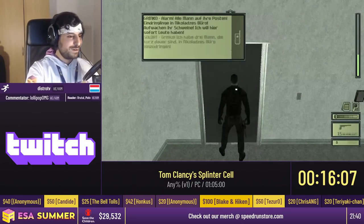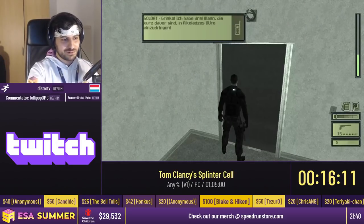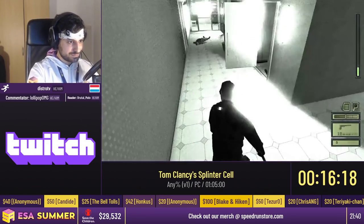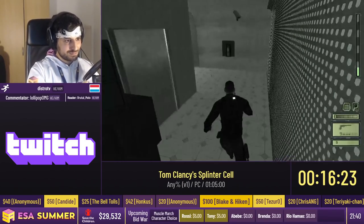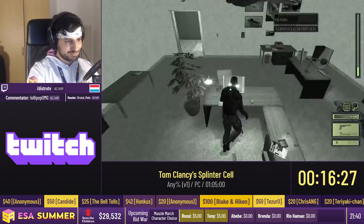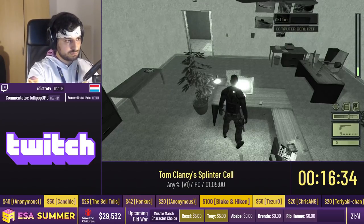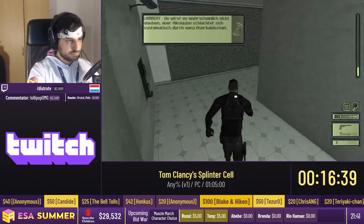We go look for the one guard who's stopping us, shoot this camera and this light, and open this door. We have to wait for Lambert to start talking to us again to continue hacking, because technically right now we're supposed to be taking care of enemies. Opening the door early saves a bit of time — that's actually where we'll be escaping from. Lambert talks to us, we're able to hack the computer again and leave.